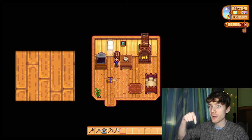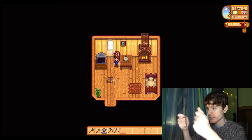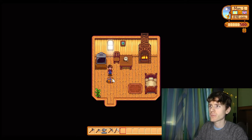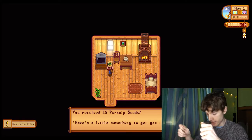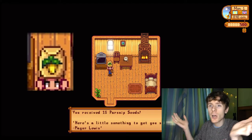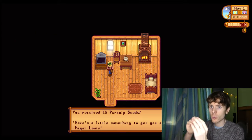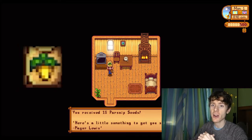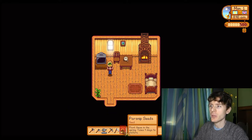On the floor there is a present. What could be inside the present? Let's look. Inside the present was parsnip seeds. What are parsnip seeds? Parsnip seeds are seeds that grow into parsnips. Parsnips are a vegetable.